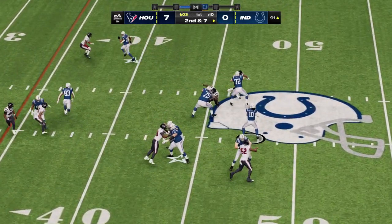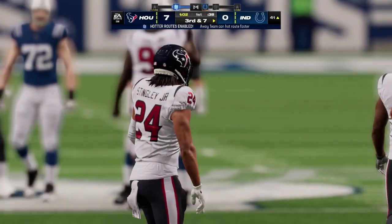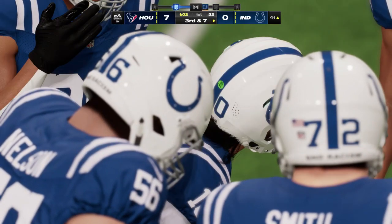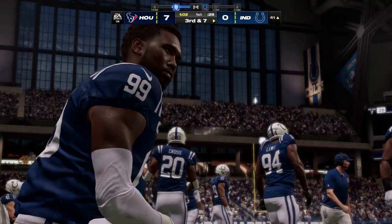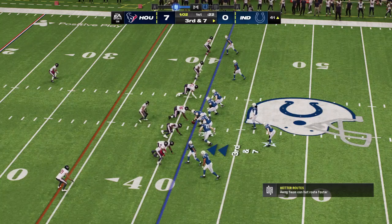Looking to throw, Minshew — and that one's going to be off target and incomplete. I think he's a little trigger happy right there; it turned into an ill-advised throw into their zone. We know he has confidence and he'll throw anywhere at any time, but that time it fell incomplete. The first down line is at the 34 on third down.